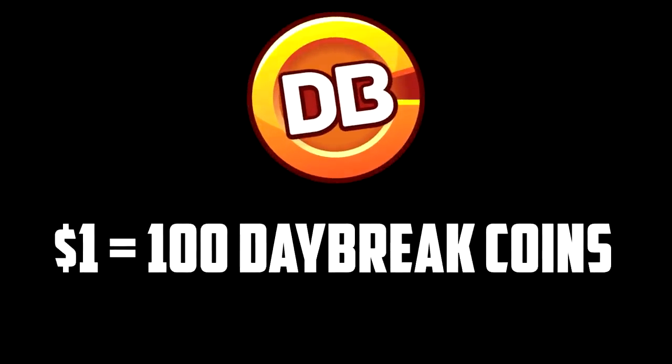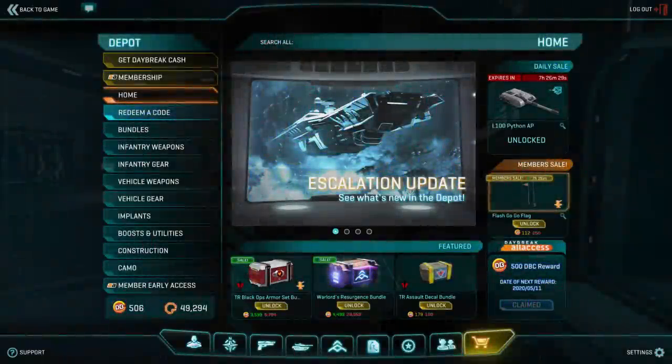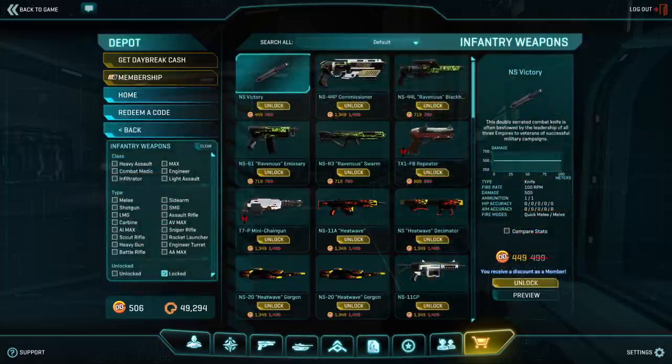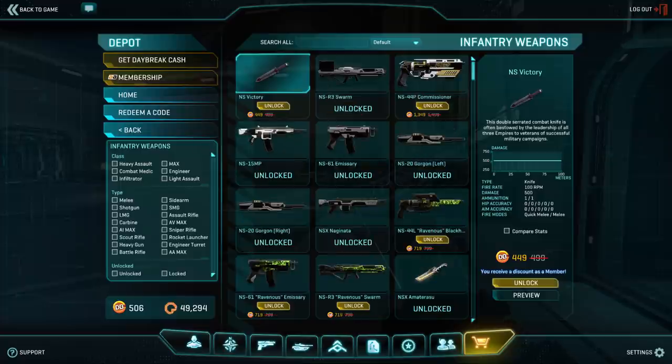Very roughly speaking, $1 equals 100 Daybreak Coins. Generally if you buy more at one time, you get more bang for your buck. Things you need to know about the premium currency: it is not tradable in-game and you can't earn it in-game. It is mostly used in the depot — that is the far right tab in your interface screen. This is what you use to buy cosmetic things: camos, helmets, armor, stuff like that.